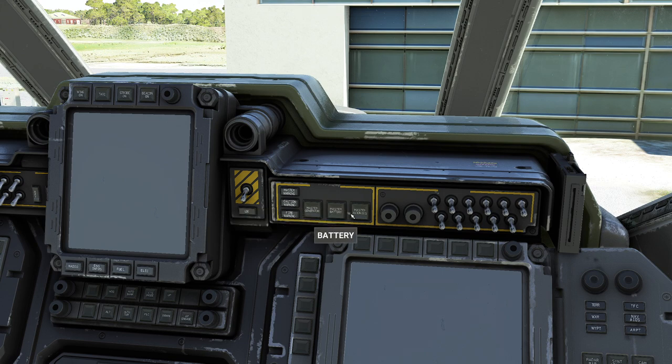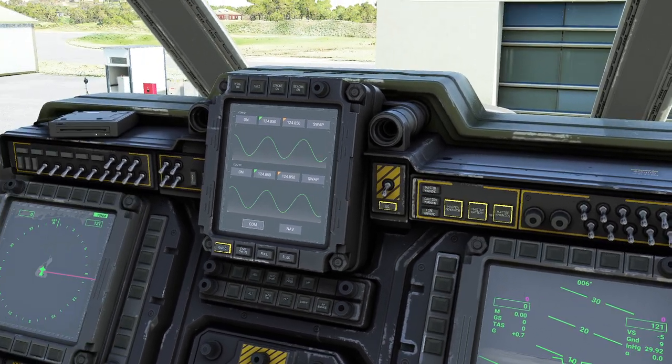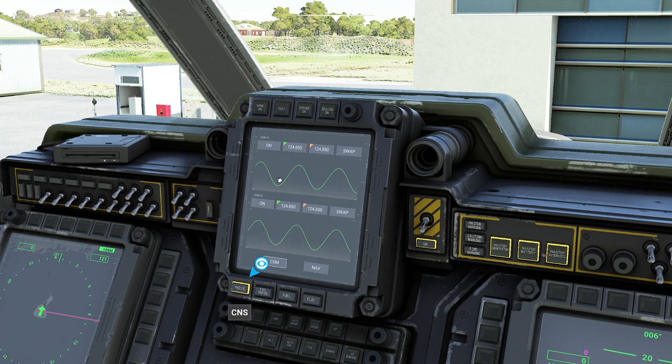So we're going to come down here. We have a bunch of different switches — Master Generator, Battery, Avionics. We're going to click all those things. If we need to dial in our ATIS or anything like that, we can come over here. We have an engine info page — notice everybody's at zero. We have our fuel page, plenty of fuel. We could probably take this thing around the world a couple times on the fuel.